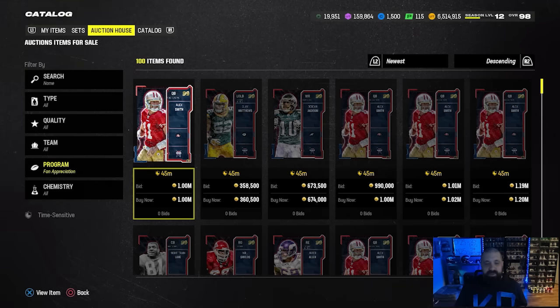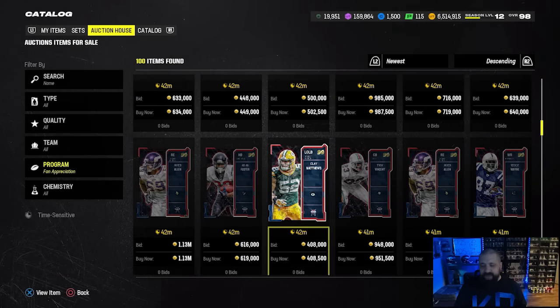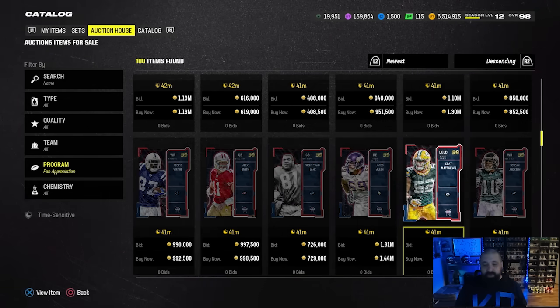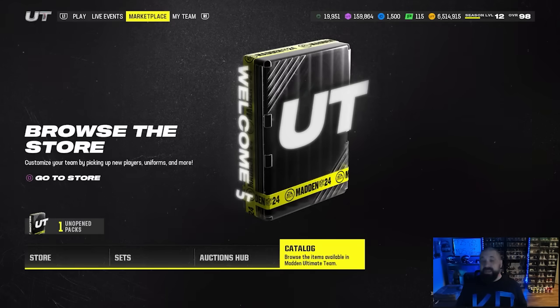These cards are in the game though. If you go over to the auction house you can see a bunch of the LTDs — we got tons of Alex Smith cards, there's a Jared Allen, and Troy Vincent and Reggie Wayne are some of the brand new part two cards. You cannot build these cards via item sets; aside from the 15-token exchange, there's no other way to get these cards other than getting them out of a pack or buying them off the auction house.